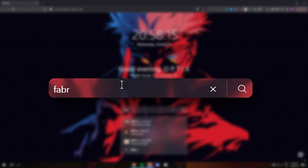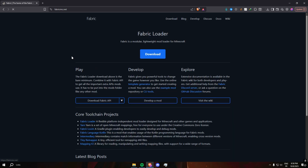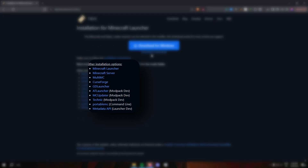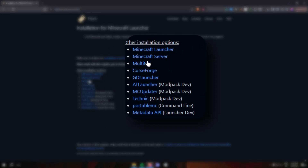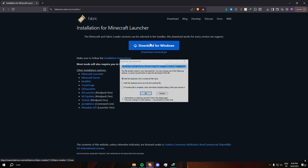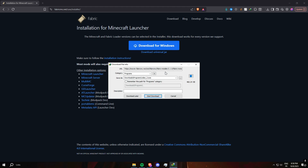For Sodium, we need a mod loader — we'll use Fabric. Go to the Fabric website and download the Fabric installer. Sodium is part of the modern modding scene and it does one thing incredibly well: raw performance. It's a complete rewrite of Minecraft's rendering engine, focusing purely on eliminating bottlenecks and squeezing out every last frame. It doesn't have bells and whistles like shader support or texture pack animations on its own — it's a pure FPS machine.